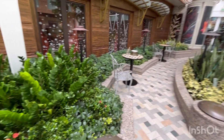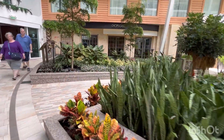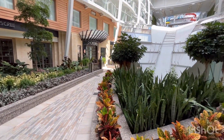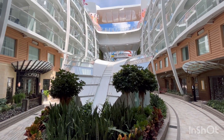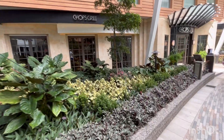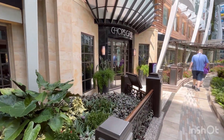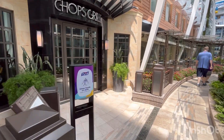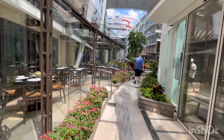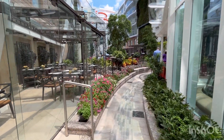Beautiful flowers — I hear birds chirping, piped in. Here is your Chop's Grill. On Oasis-class ships, suite guests go to the Coastal Kitchen for breakfast, and Pinnacle guests go to Chop's Grill for breakfast. I did a video on perks for Pinnacle — I'll put the link below.